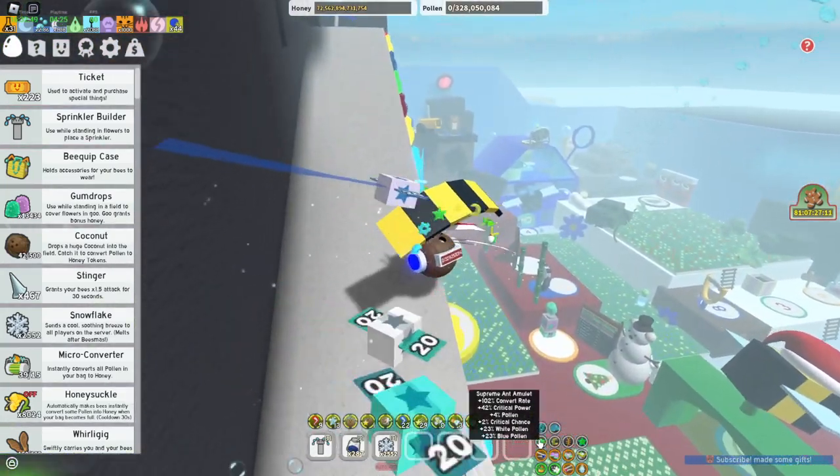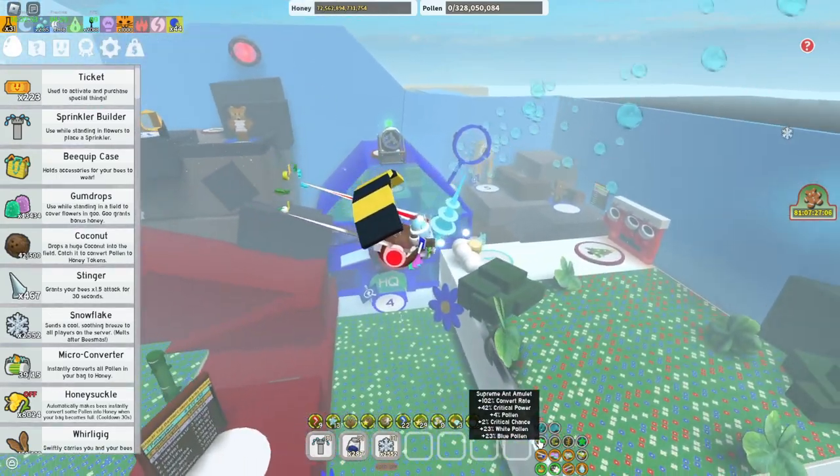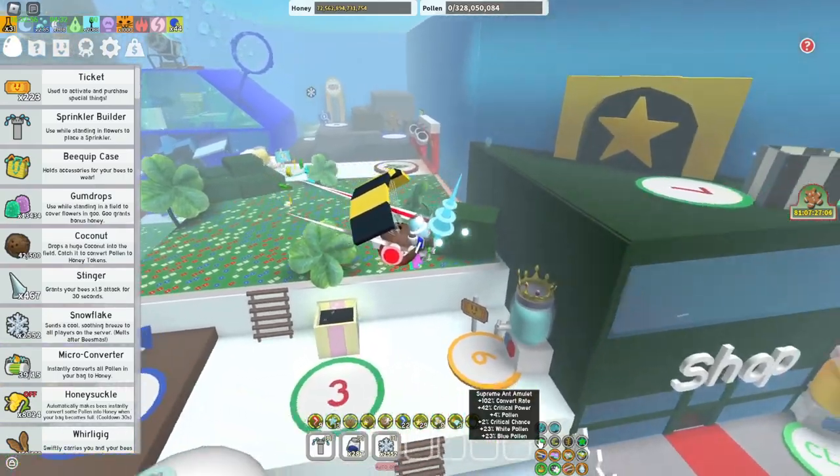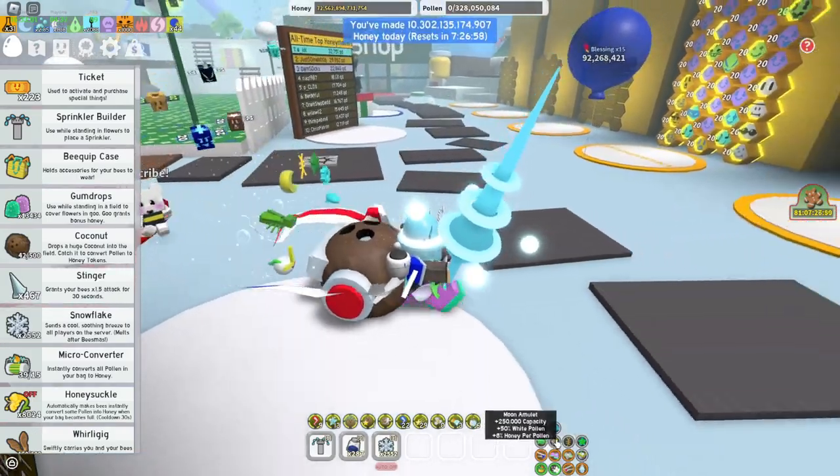Then the Supreme Ant amulet — you want to get something really similar to this. You want Convert Rate, Critical Power, Regular Pollen, Critical Chance, White Pollen and Blue Pollen. Preferably with higher stats than what I've got right now.